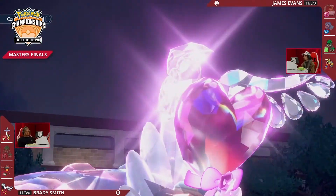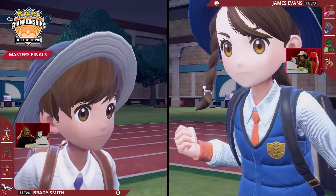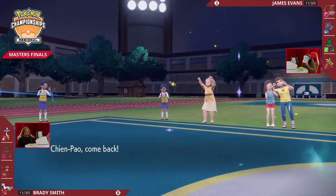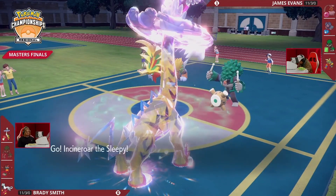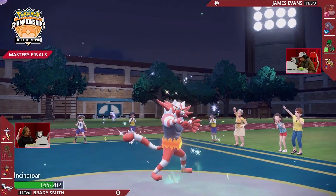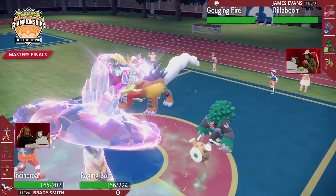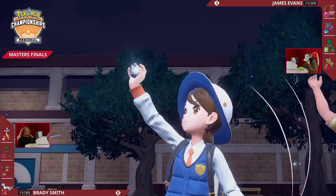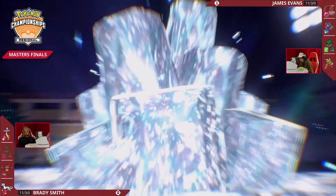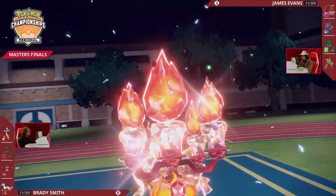Gouging Fire is probably your best way — if you can get rid of Raging Bolt, you can try Breaking Swipe into both Chien-Pao and Incineroar. But currently Raging Bolt would be immune to those Breaking Swipes as a Fairy type. Brady is not afraid of switching, and yet again Intimidate for both Pokémon does so well. James, sure you have Howl, but there's only so many turns you can do that while slowly losing momentum and getting chipped away — you have to just start attacking.